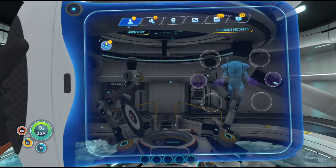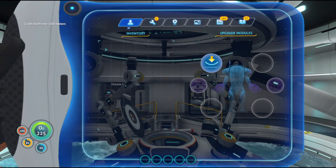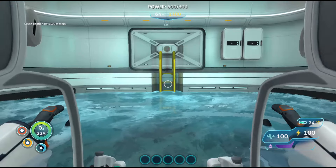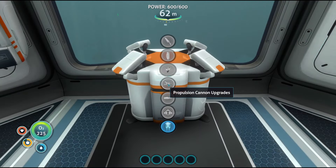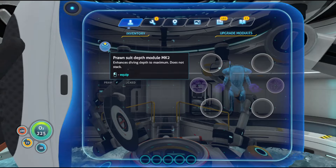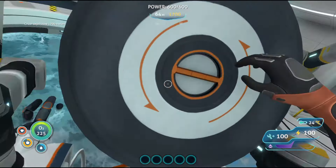Now for the Prawn Suit's specific upgrades. The Depth module Mark 1 increases the suit's crush depth to 1300 meters from 900 meters. You can upgrade the module to Mark 2 using the modification station, increasing your crush depth further to 1700 meters.